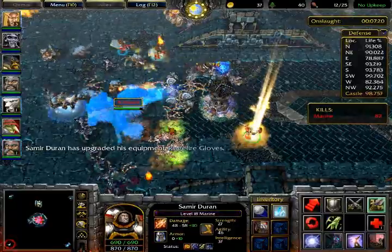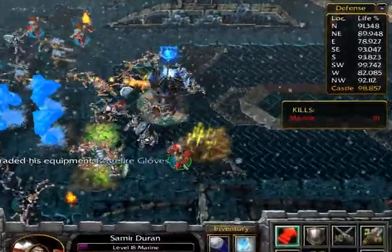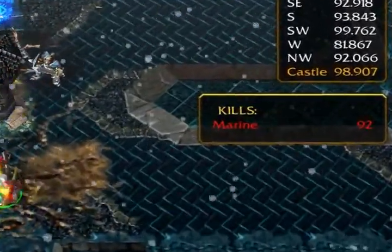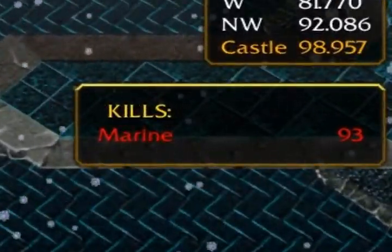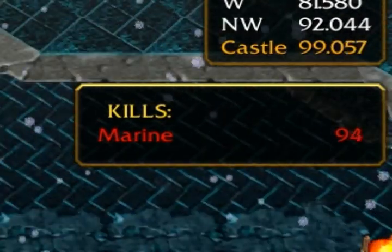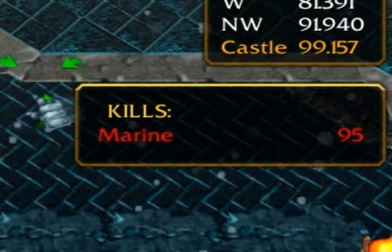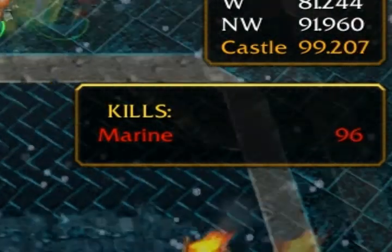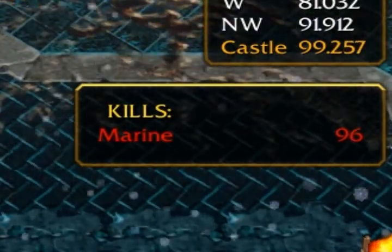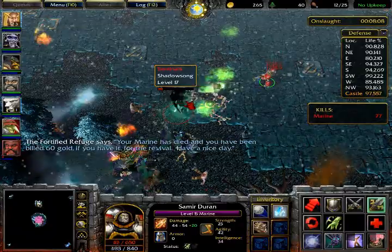I also added a leaderboard for kills, so you can keep track of how many units you've killed. It's color-coded and class-titled — for example, player one is red, playing as the Berserker, with 750 kills. You can see how you compare to other players, adding a bit of competition even though this is a team game.